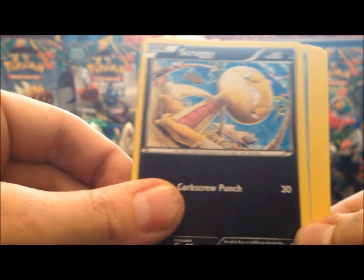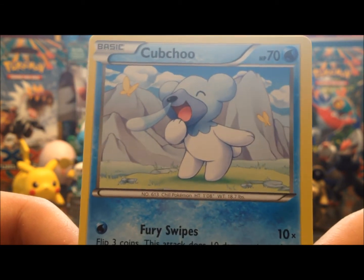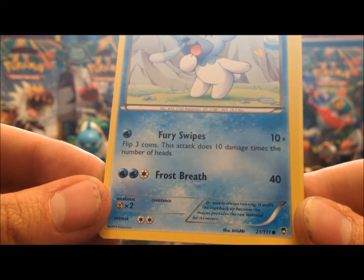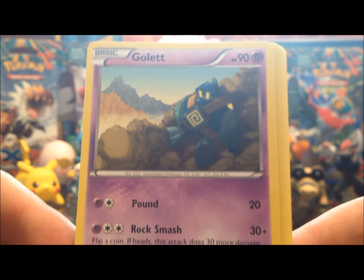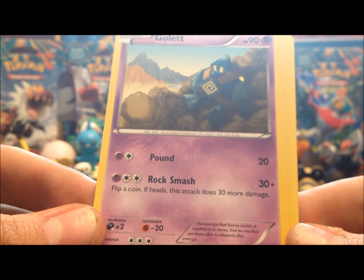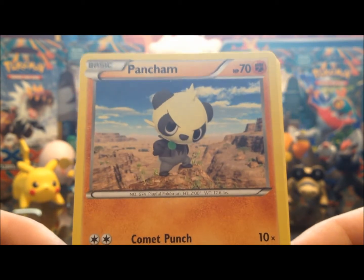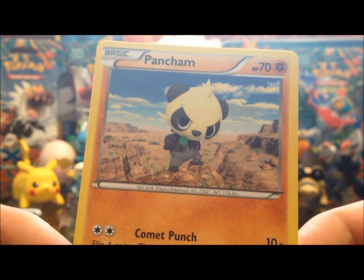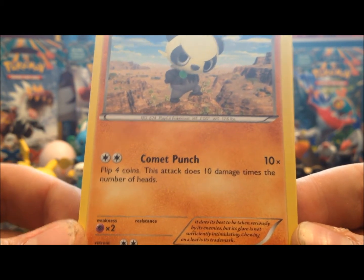We got Cubchoo who's somehow playing with butterflies when it should be very cold where he is — those butterflies shouldn't survive. Anyway, he's got 70 hit points, Fury Swipes does 10 damage for each heads, and Frost Breath does a solid 40 damage. We got Golett just chilling on a mountainside — 90 hit points, Pound does 20 damage, and Rock Smash flips a coin and could do 60 damage potentially, which is really good. And we got Pancham — Pangoro is in this set too. He's just chilling looking like 'what do you want,' 70 hit points, and Comet Punch flips four coins, 10 damage each heads.